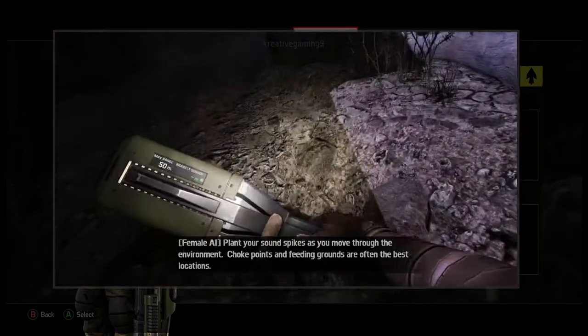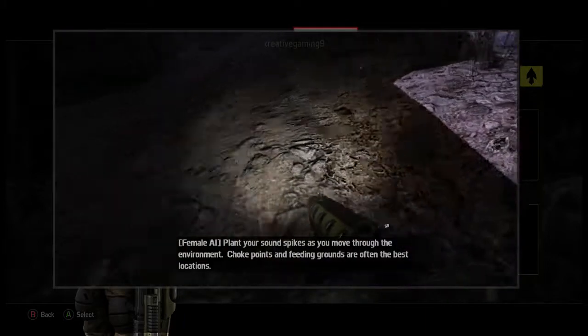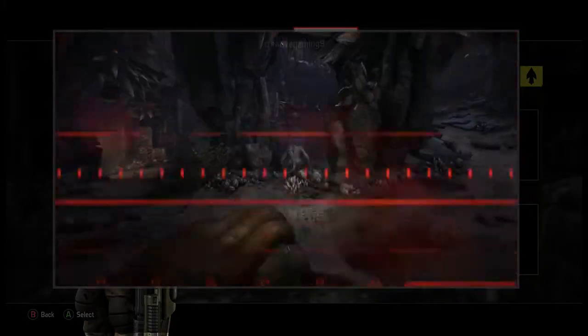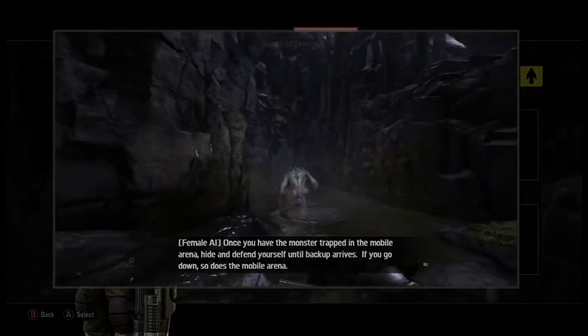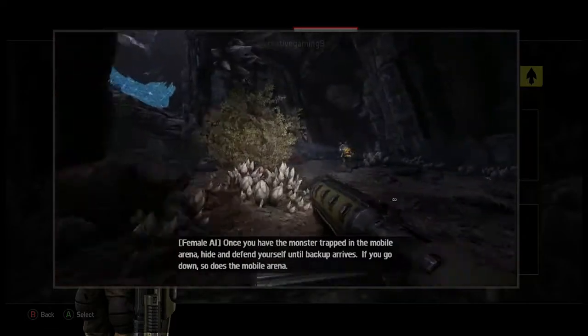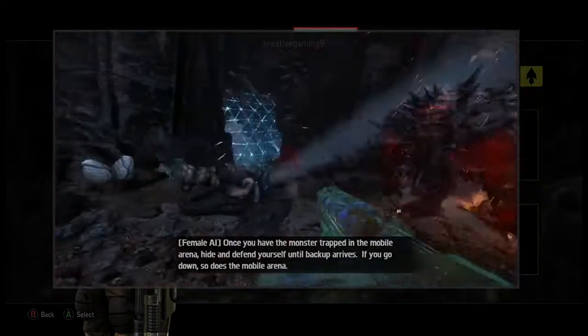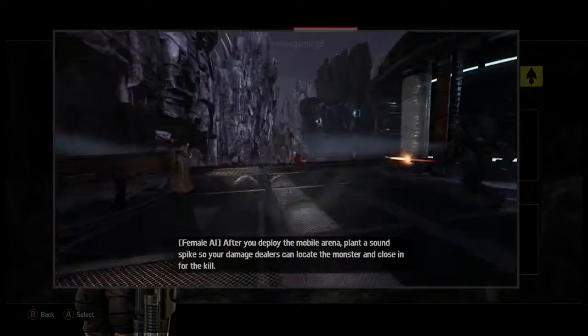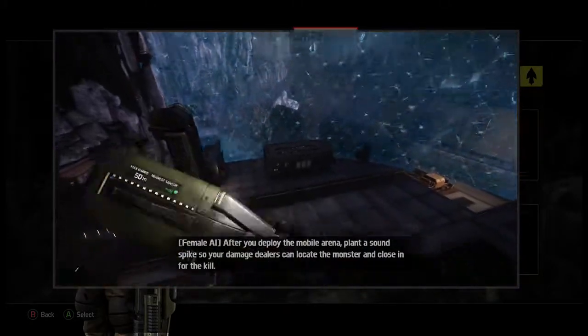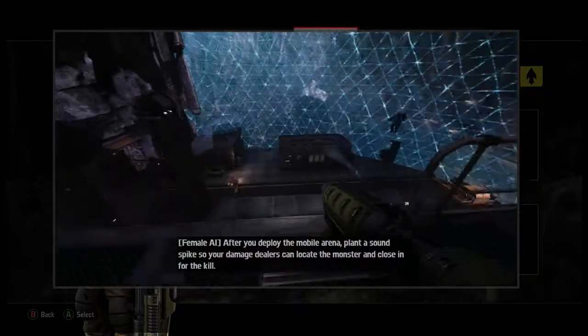Plant your sound spikes as you move through the environment — choke points and feeding grounds are often the best locations. Once you have the monster trapped in the mobile arena, hide and defend yourself until backup arrives. If you go down, so does the mobile arena. After you deploy the mobile arena, plant a sound spike so your damage dealers can locate the monster and close in for the kill.